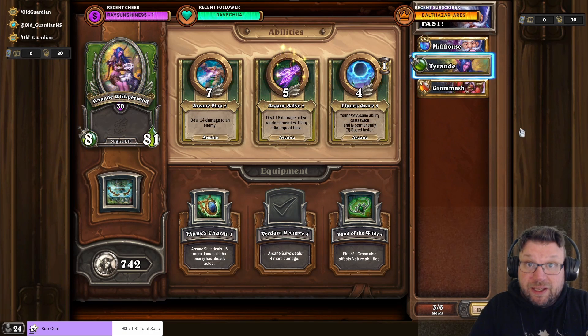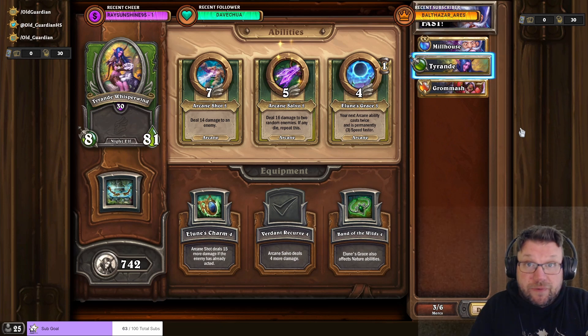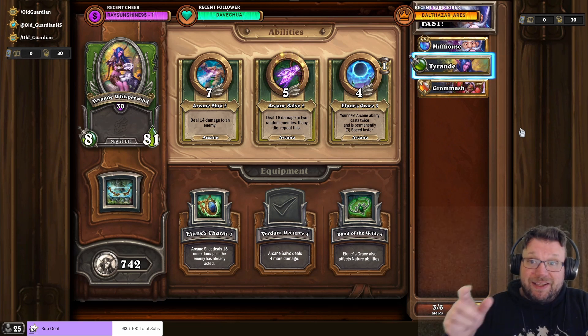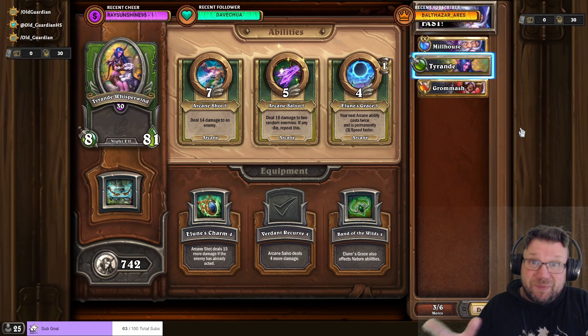But what if you don't have King Crush? Don't worry, there's also an excellent free-to-play comp. In fact, the second fastest way you can complete Heroic 1-1 is with a free-to-play comp: Milhouse and Grommash, just like in that comp, and then Tyrande with Verdant Recurve. Tyrande's animation is slower than Crush's animation, so Crush beats her.